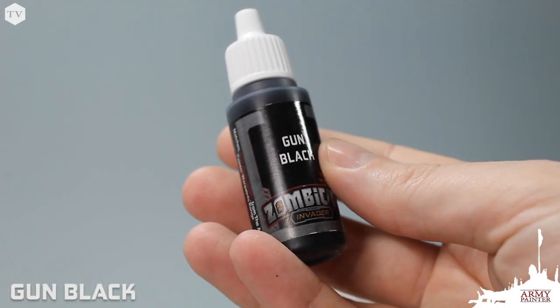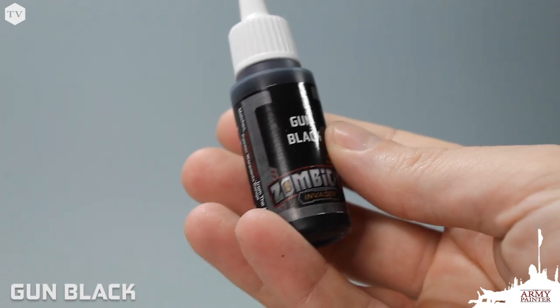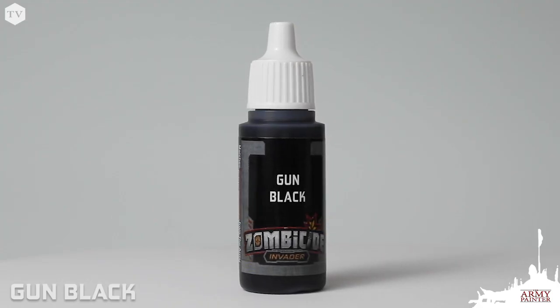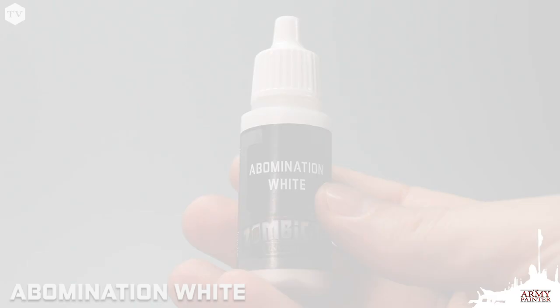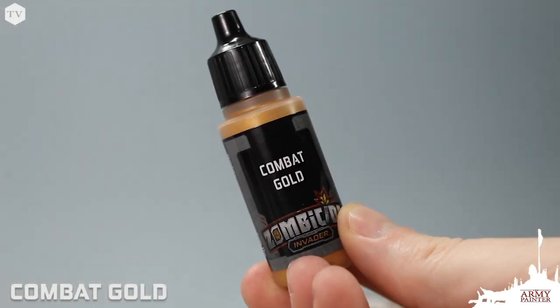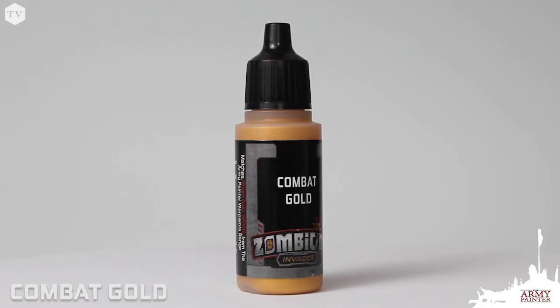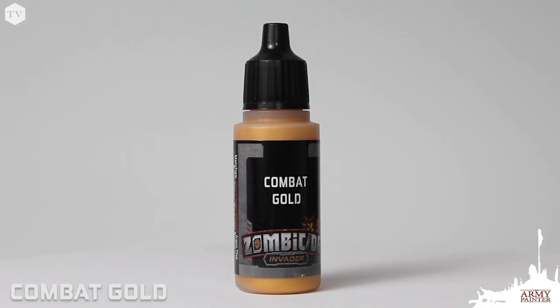Every paint set needs a black and a white, and the Invader set has you covered with Gun Black, which is a 100% match to our Warpaints Matte Black, and Abomination White, which matches Matte White. The set also includes Combat Gold, a match to Warpaints Bright Gold — a very rich, full-body metallic gold color.